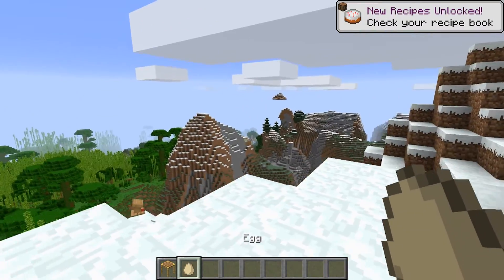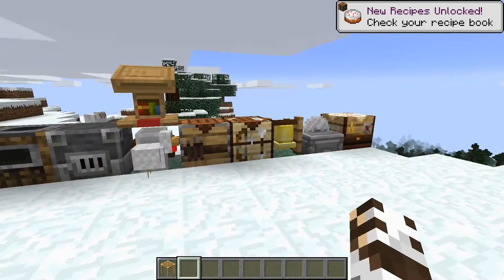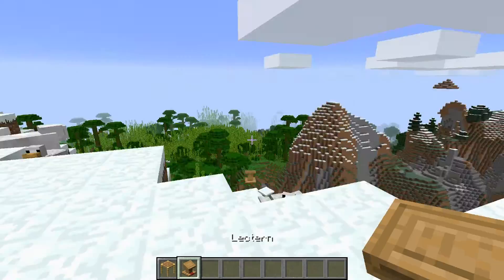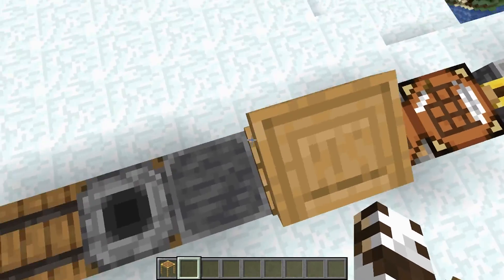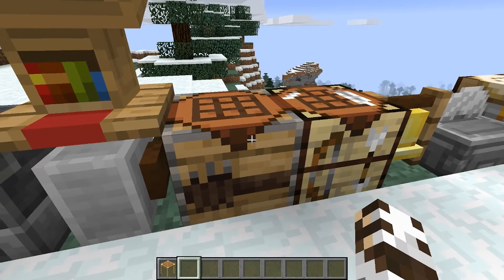Did you just lay an egg there, sir? Go! Now I have never-ending eggs because of you, thanks. Then we have the lectern here - I'm pretty sure you're going to use it to put books down and display the books, but as of right now you can't do anything with it. The grindstone you can't do anything with either.